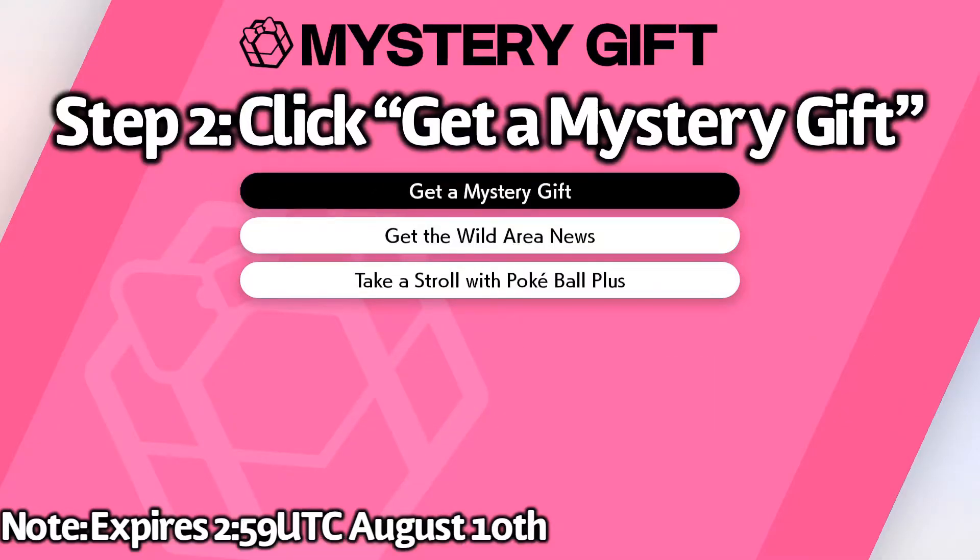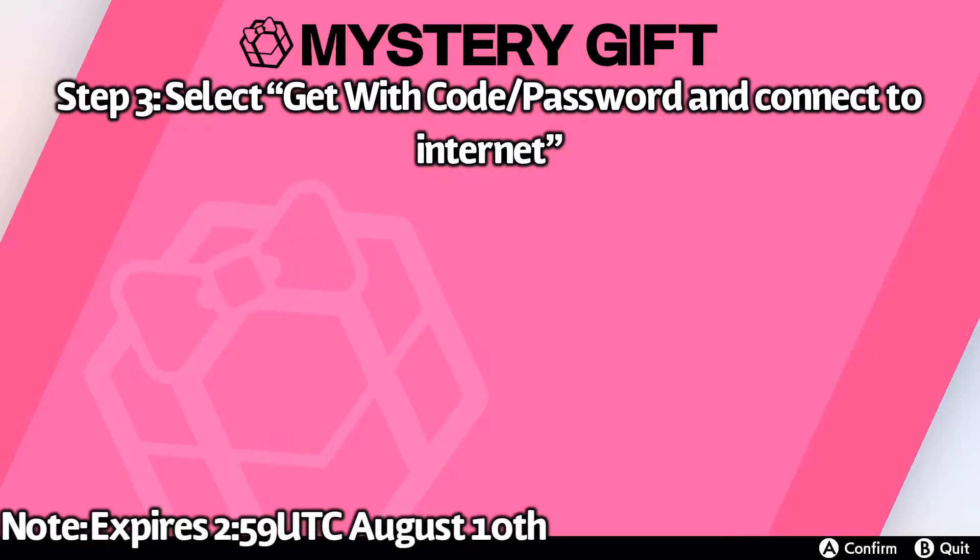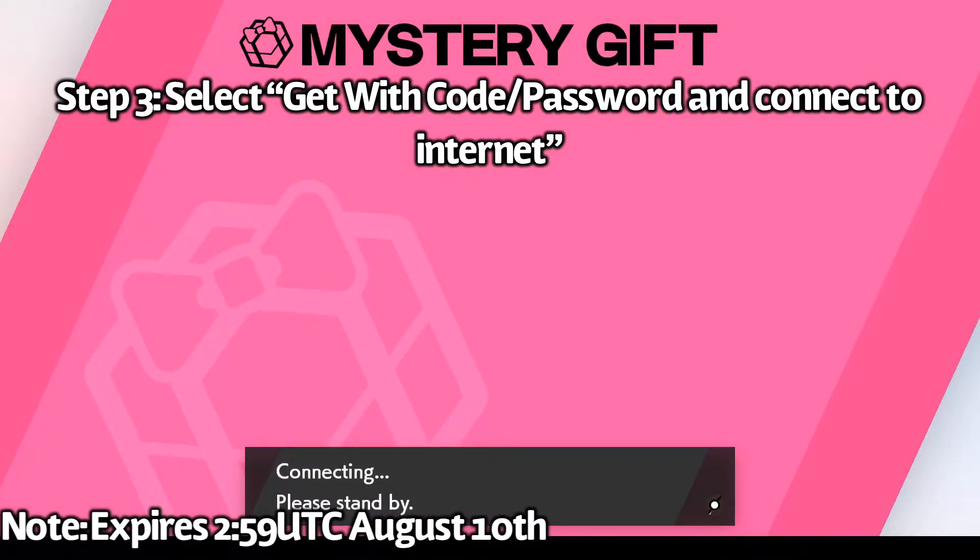All you need to do is have an internet connection. So you're going to want to go to Mystery Gifts, go to Get a Mystery Gift, and then do Get With Code / Password.